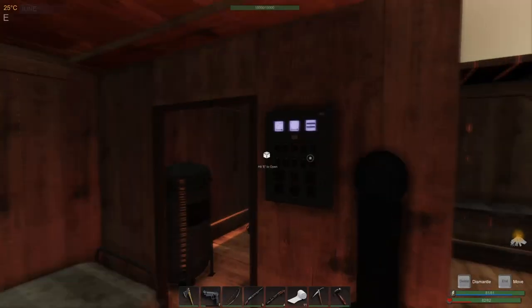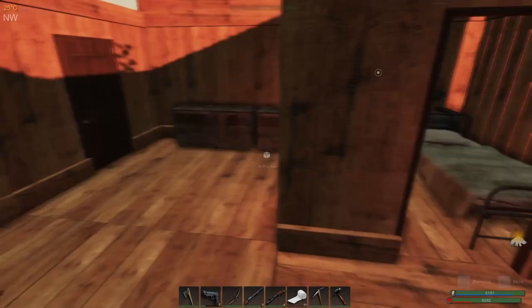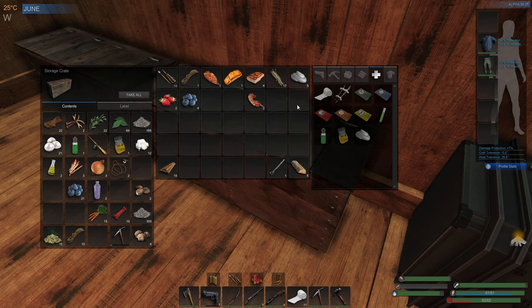So while that's cooking away, we need three circuit boards, which means we're going to need twelve copper fragments. We'll let that cook away for the moment, and we'll go have a bit of a scout around the place, see what we can find.